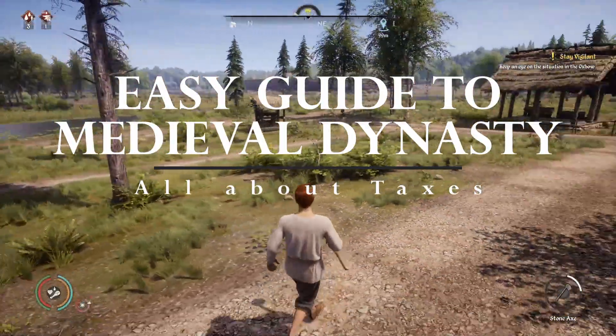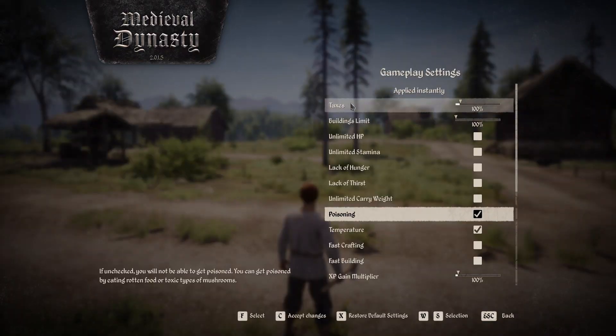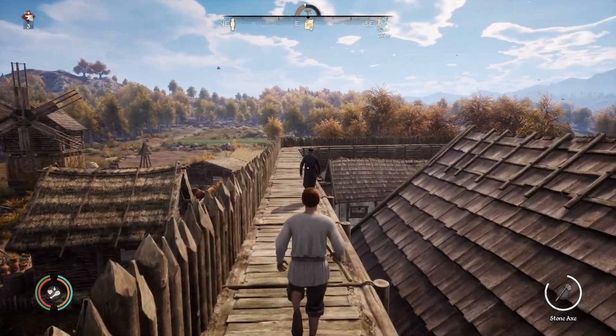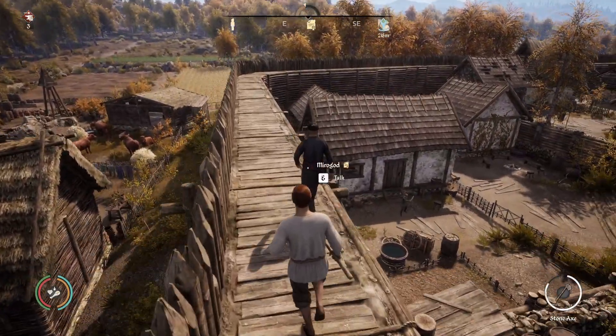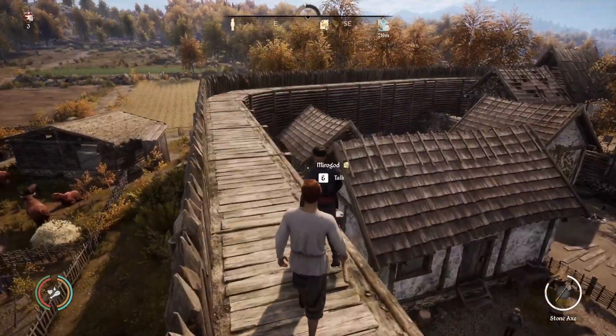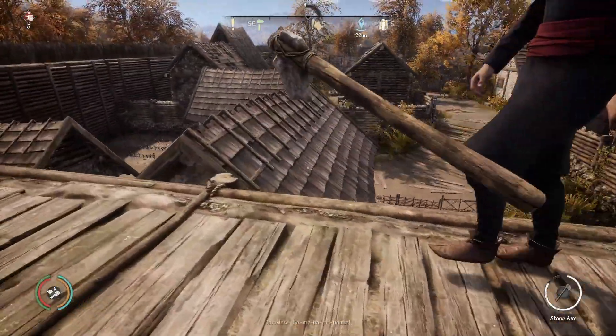Welcome back to another quick tip guide to Medieval Dynasty. Taxes refers to the amount of money you will pay for each building once per year. All taxes are to be paid to the castellan, which is Mirigold on the Oxbow map, or Unigost when you're in Gostovia.